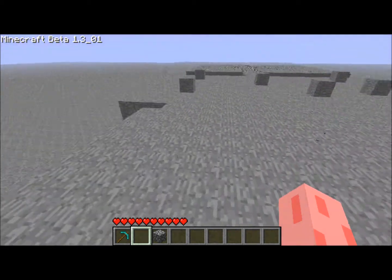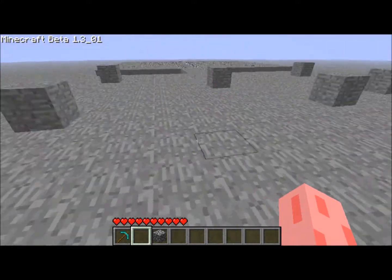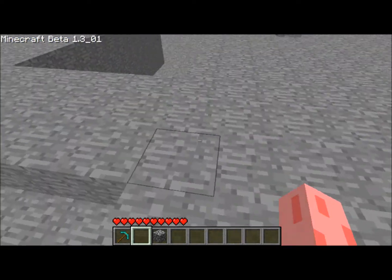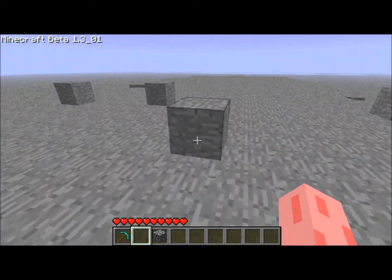Basically, all you do in this little game is pick a class. Yes, there are classes — there are six of them. You pick a class and you go through buildings like this. There will be more buildings because it's not finished yet, but there will be buildings, and in every building there are spawners.